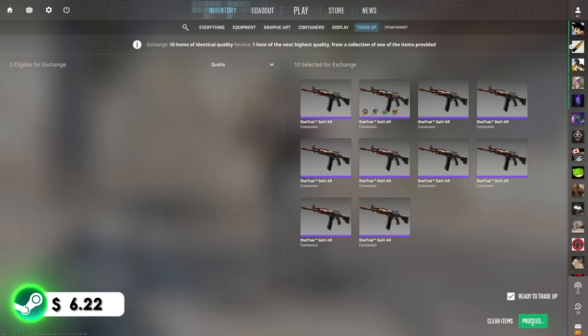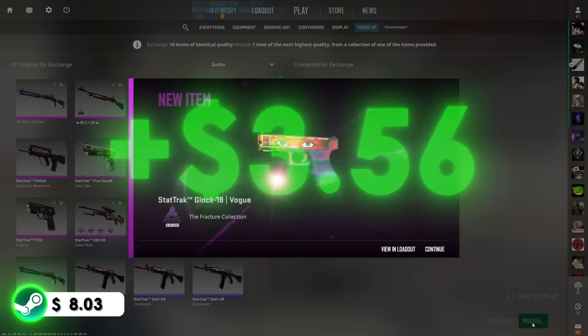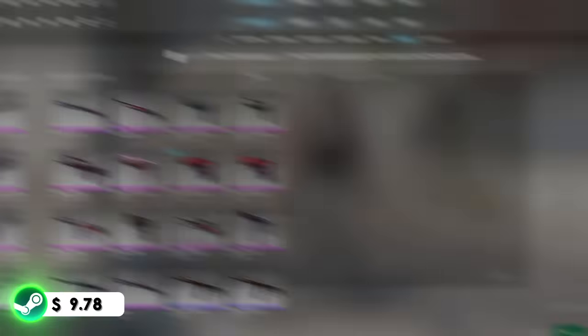The same goes for this contract as the last one — we're gonna have to spam a bunch of these out in order to get enough balance for the next trade-up. The next one is a bit more expensive so this might take longer. Let's see — three, two, one — Glock Vogue! Great start. Let's spam a bunch of these out until we have enough balance to start the next trade-up.